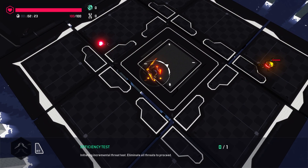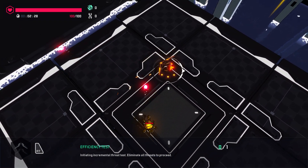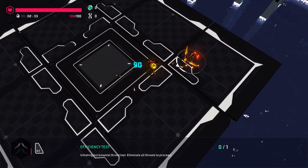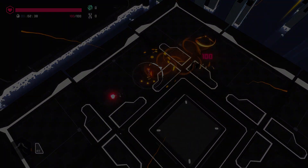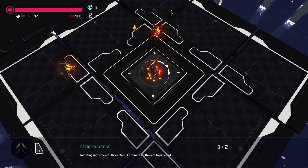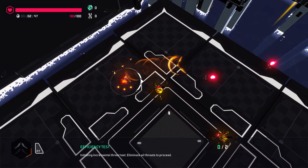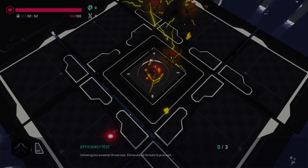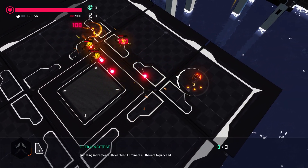So red. Is this only gonna shoot red? Trying to see if the eye changes color so I know what to expect when I see the enemy. Initiating incremental threat test — eliminate threats to proceed. Alright, red eyes. Still red eyes, so still can't check that.